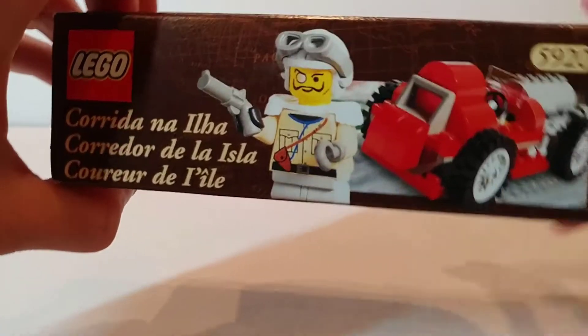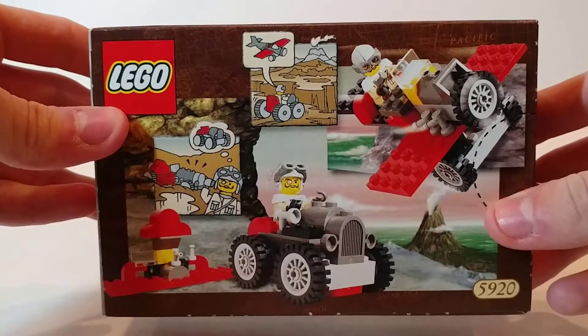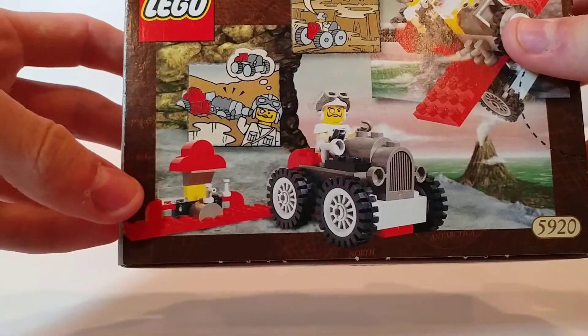Here's the top of the box. On the back of the box we have a couple of alternate builds — surprisingly different vehicles for the few pieces in this set. We've got a biplane-looking thing, a smaller-looking car, as well as some strange base build.